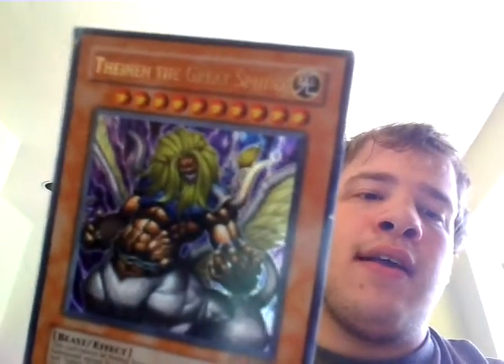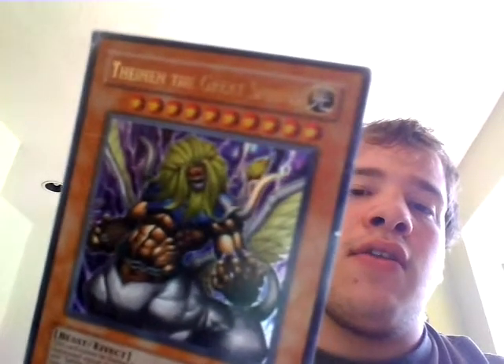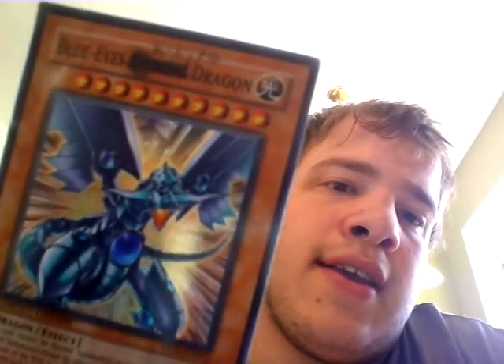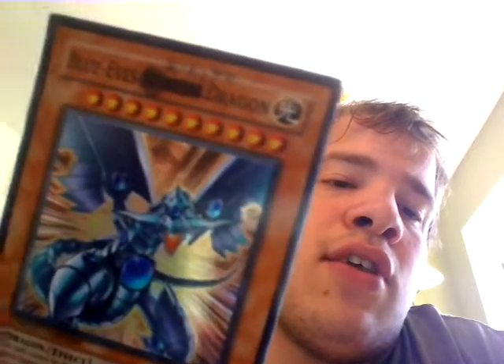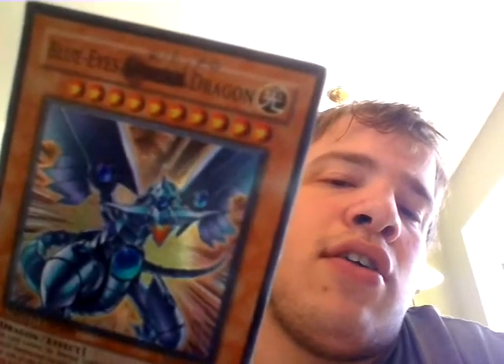And this guy is the combination you'll get if you combine Sphinx Teleia and Androsphinx together. He's called Exxod the Great Sphinx. Now, about that last card I got — it's really strong, it's a dragon type. This is the Blue Eyes Shining Dragon. I know it says white, but the person I traded to get this card from scratched out the word Shining and put white. But it's not really the Blue Eyes White Dragon, it's the Blue Eyes Shining Dragon.